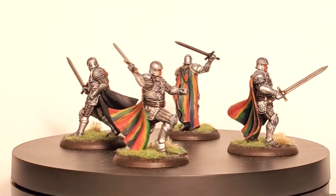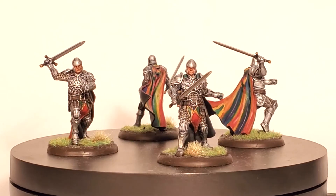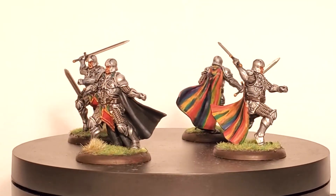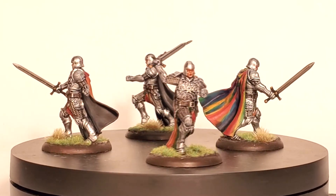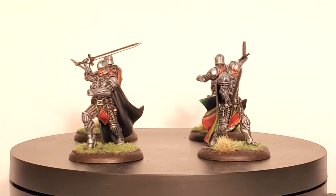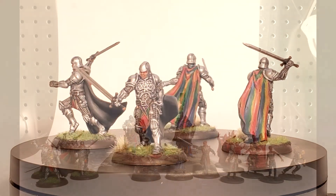That led to the last models I painted this May — four more Warrior Sons. With the pattern and technique of the Champion of the Faith down, I applied it to the cloaks of these guys and it all came out very well. I love the silveriness of their armor, the contrast of the darker steel of their swords, and that shimmering rainbow behind them. They look super cool in their movement tray. Once I finish up this unit, I'll be sure to show it off.